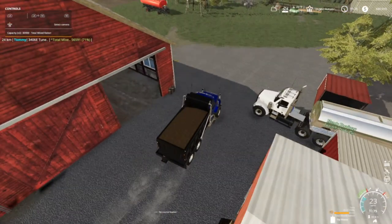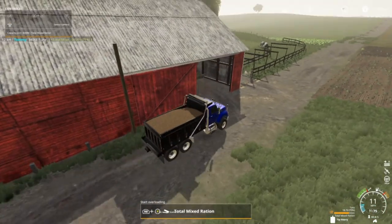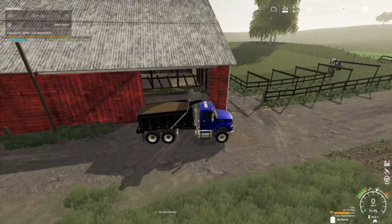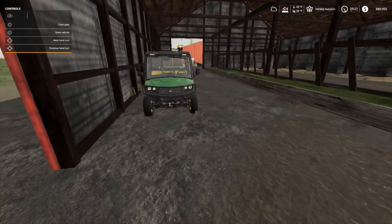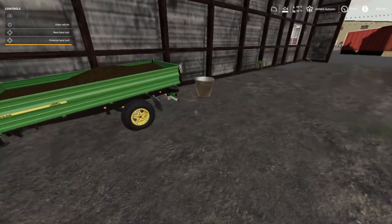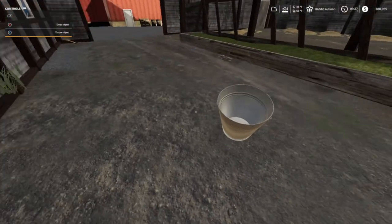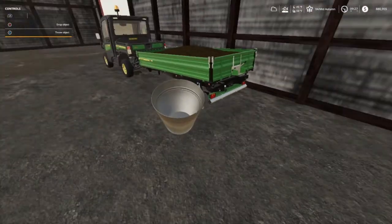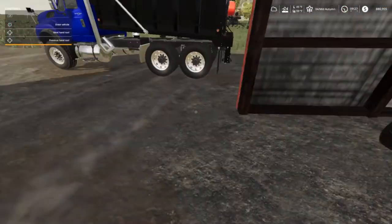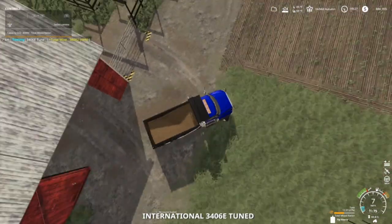We're going to feed this to our cows. One thing about it — I can do it from here without having the back end, I know that's unrealistic, but this thing tilts up so while that's unloading I'm gonna go in here. I already cleaned them earlier so there's nothing to see here on cleaning. I need to take this silage and dump it into the TMR mixer.